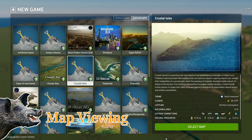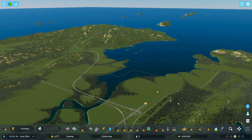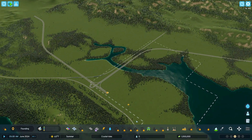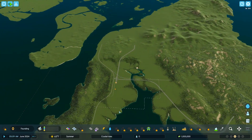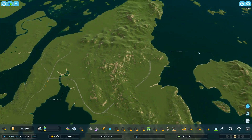Map viewing with the old boar. This is Crystal Isles — just saving you the time from loading the map to see if you want to build on it. Interesting starting square. This is your buildable area all the way out to here.